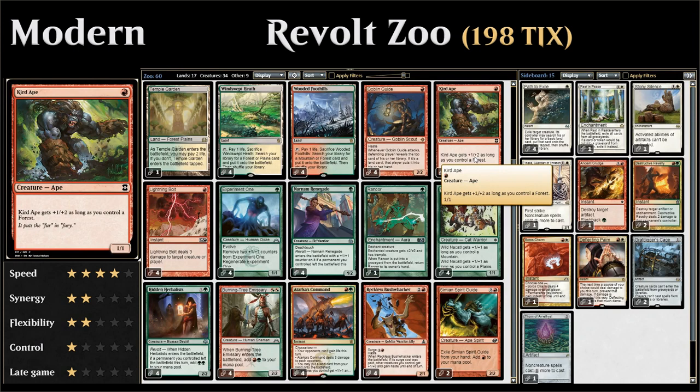Next up we have Curd Ape, which is usually just a 1-mana 2/3, since as long as we control a Forest, Curd Ape gets +1/+2. With all the Ravnica dual lands getting those extra types, that's not a problem.